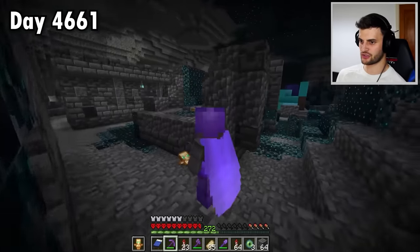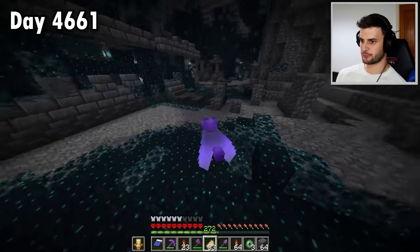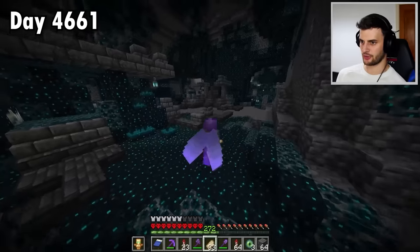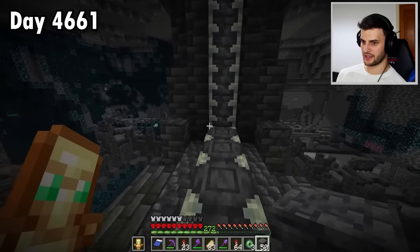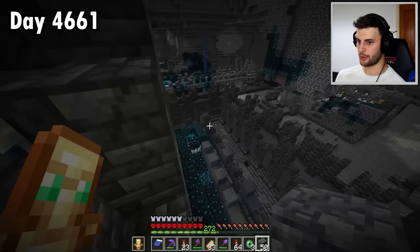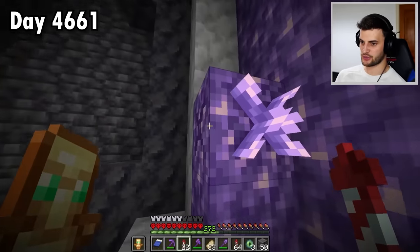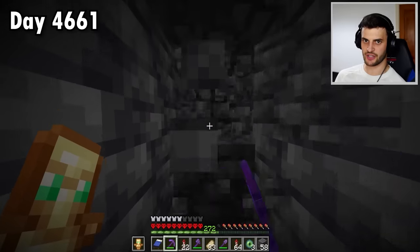Thanks to Swift Sneak, dive mining is now very viable — I even find diamonds. And I've come to an ancient city. Is this close enough? Is this going to work? Let's just be careful — I'm here to explore, not to get into trouble. There's the reinforced deep slate. I need to work out how many blocks away it is from the portal room. There's even an amethyst geode en route — this actually could be the perfect place, because I've got a budding amethyst which is unobtainable too.